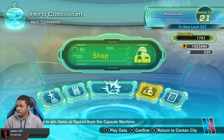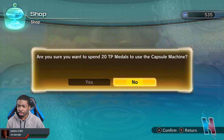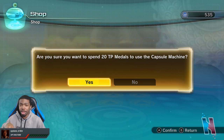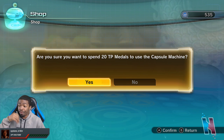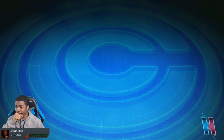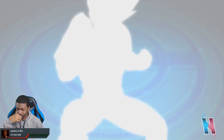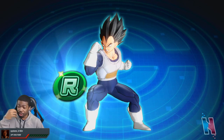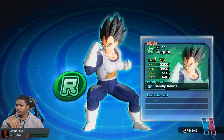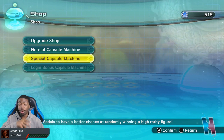So we're gonna hop to the shop. It hasn't reset the login yet, so we'll just hop straight to the special capsule machine. This will be like the warm-up one since we have an extra 35 TP metals. We start up with some despair — either a normal or a rare one. Yikes. Now Vegeta that I already have... but it's the Number 17 one, so it's technically new, but I'm probably not going to use it.